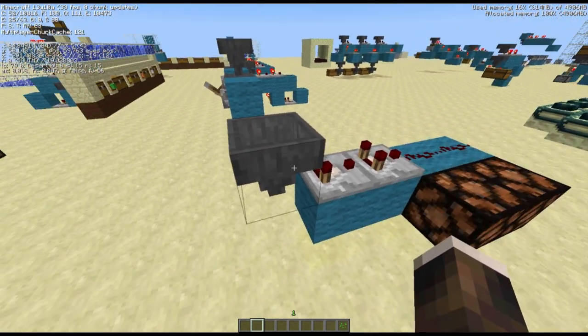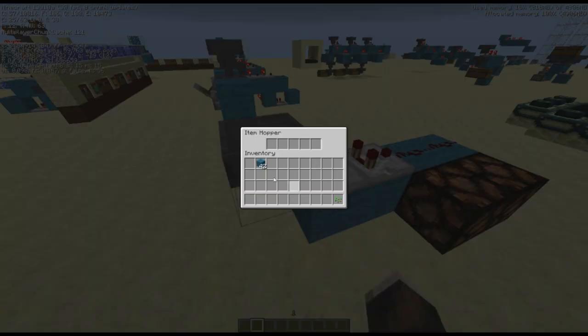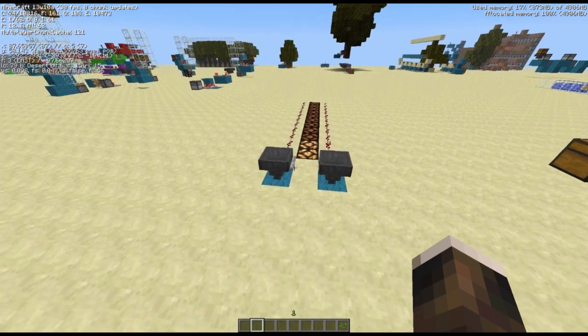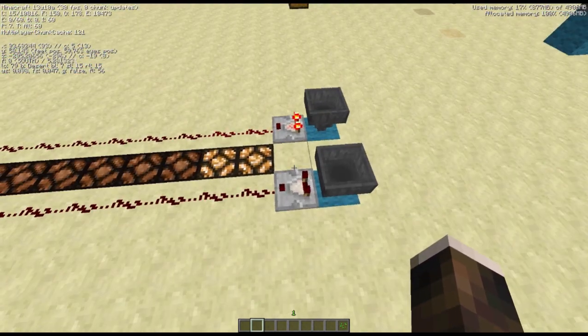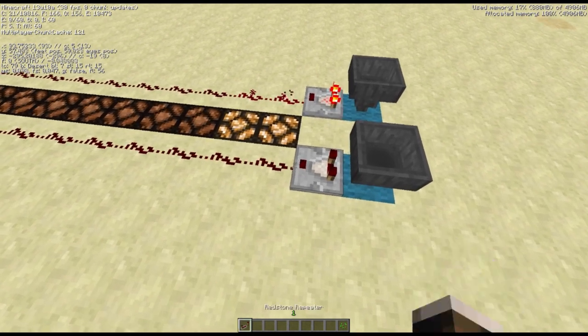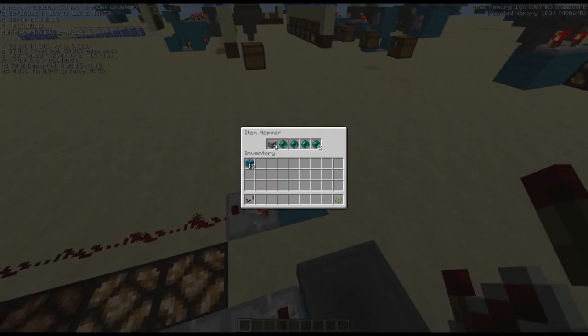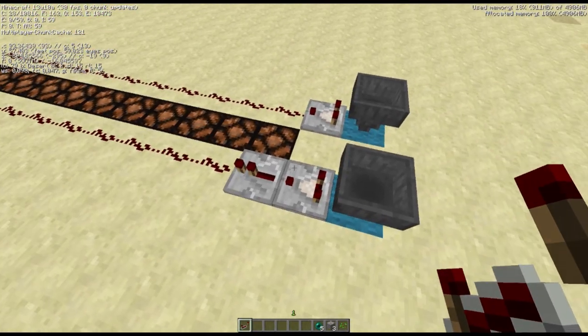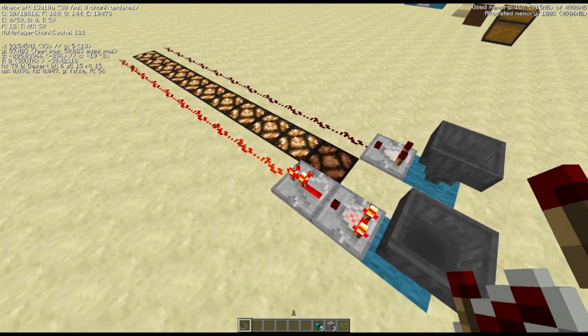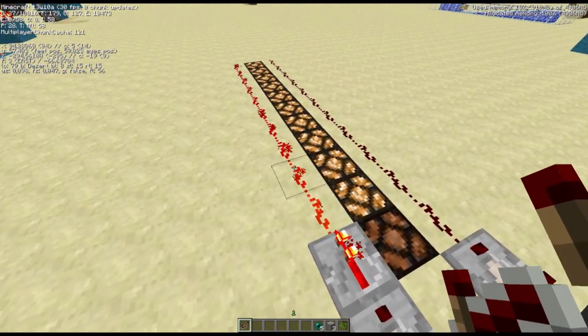These are just two comparators pointing in that direction. 22, 23, and this one got powered. Let me quickly show that again: one is powered and the second is powered. The reason this happens is because comparators and repeaters act a bit differently. If you use this setup, the comparator will emit a signal strength of 1 in this one. But the repeater will take that signal strength and just start from 15, 14, 13 and so on.